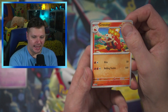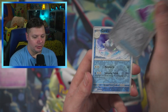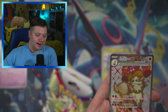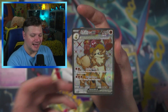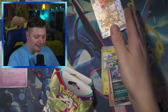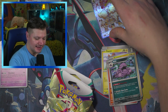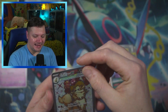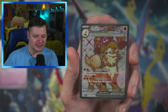It looks like we might have something here. We've got Muk, Potion, and Satitan — speak of the devil! Oh my gosh, we just pulled my favorite card from Scarlet and Violet base set. That is right, we pulled the Arcanine EX! Let's go! My favorite card from the Scarlet and Violet base set.